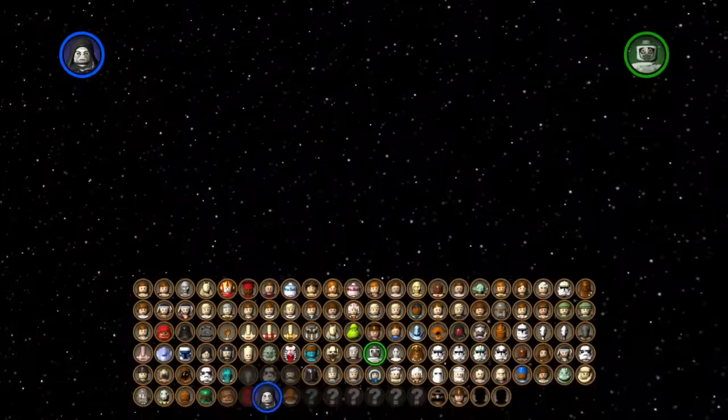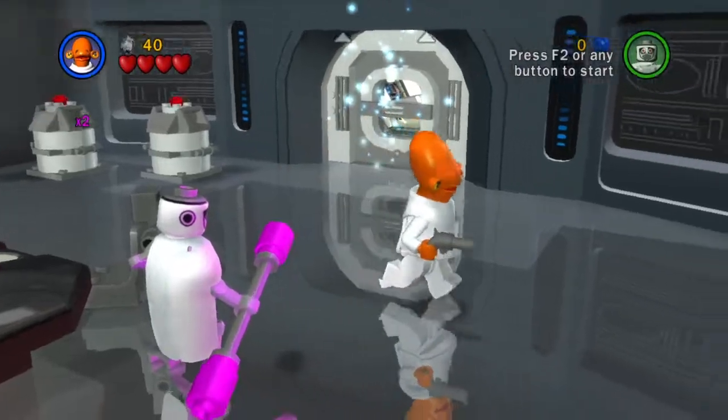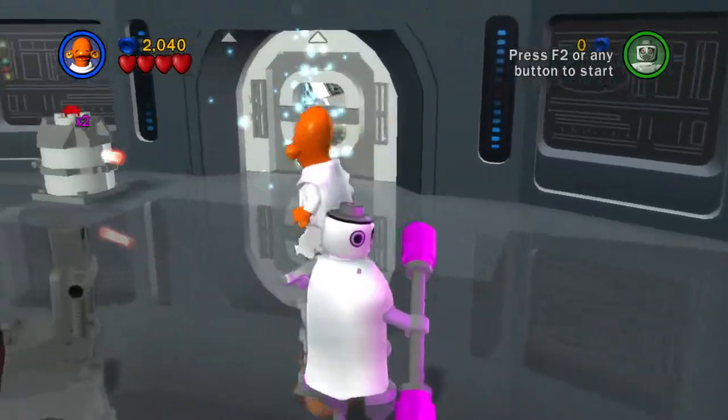I had to make sure I was recording, and thankfully I was. I briefly stopped the recording just to double check. Now I think we'll head into Negotiations - the very first level of the game - and we will play as Admiral Ackbar. Does anyone have any worms?